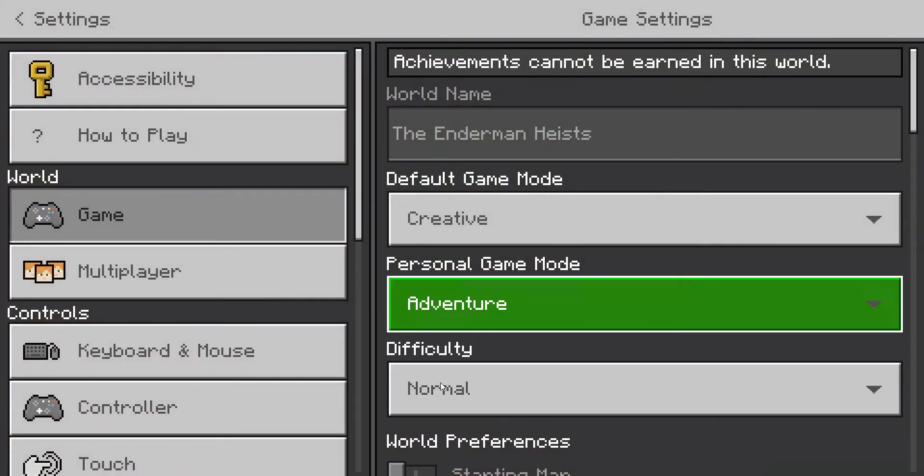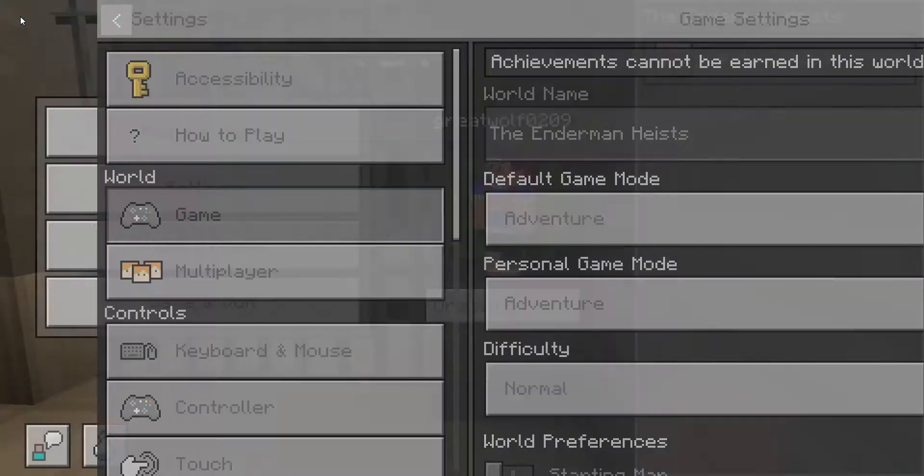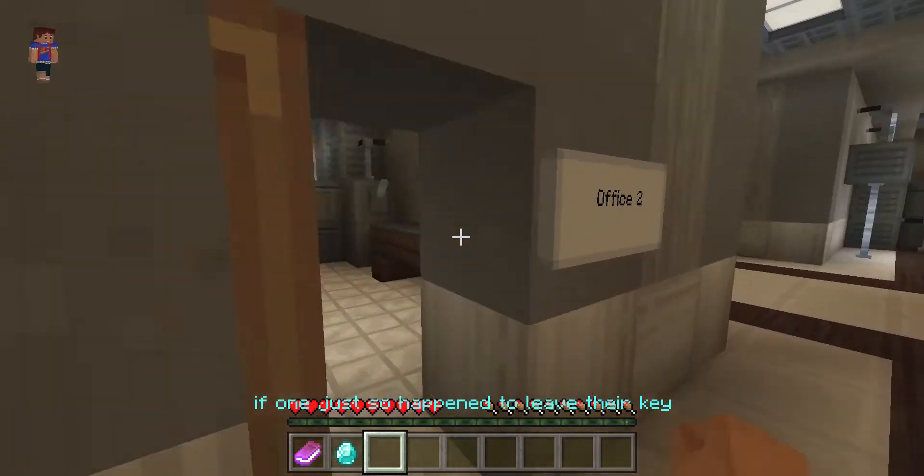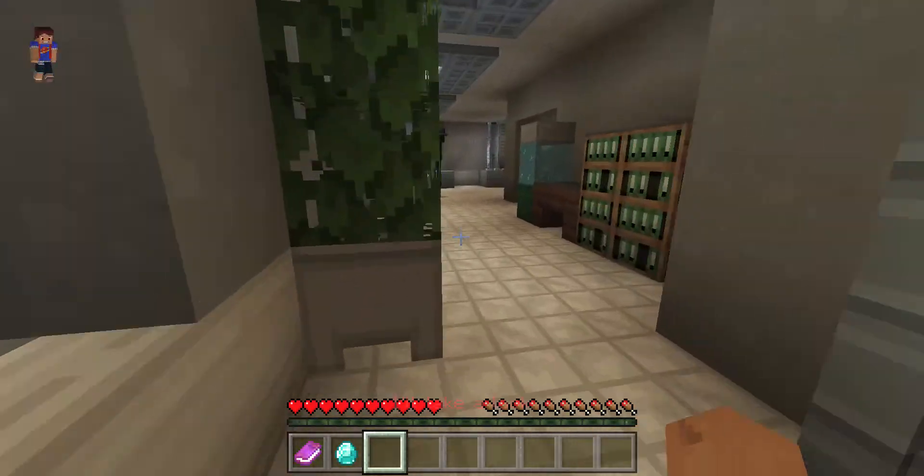Most of my intel — technicians in the lab next to you should have the proper clearance through that gate. Why don't you sneak in there and see if one just so happened to leave that key on their desk? I'll take a look.